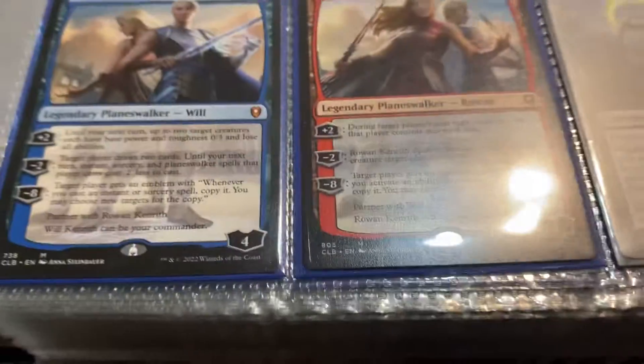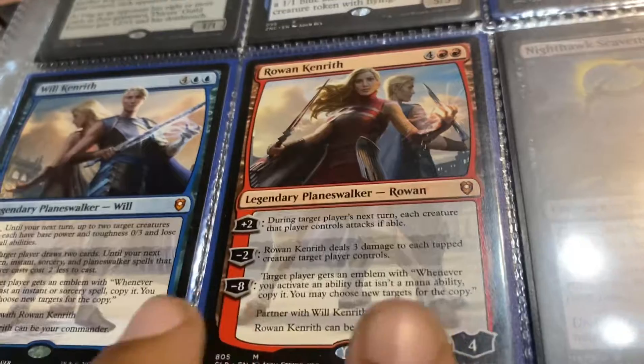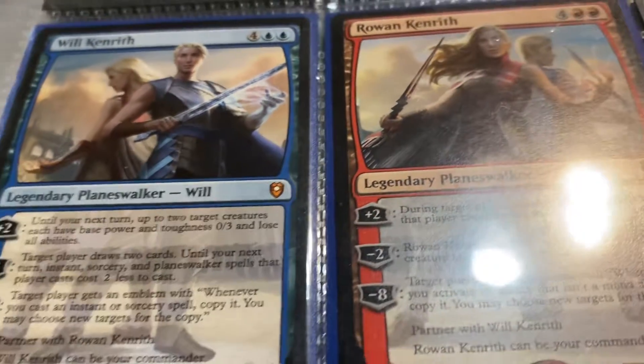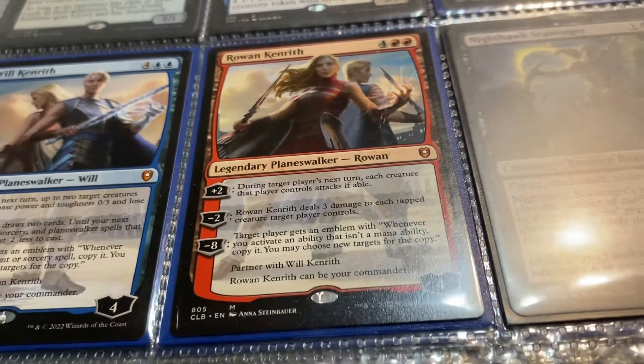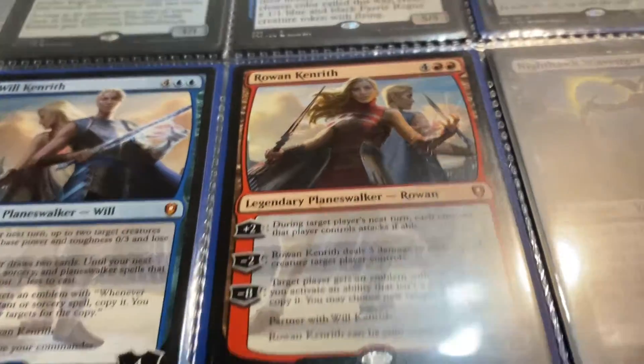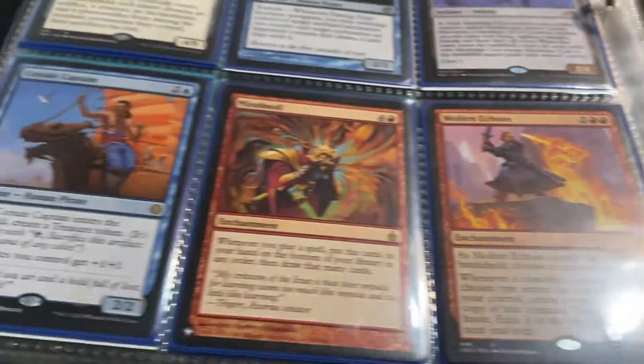Now this thing I'm thinking about building — let's get deeper into this. Thinking about building a commander around there because these two can be your commander. I might make them my new commanders and we might play around that — make a planeswalker the commander, because I've been talking about making another one. We may see.